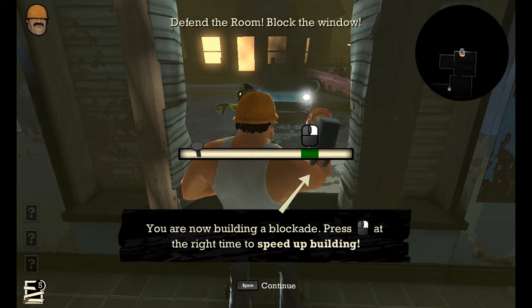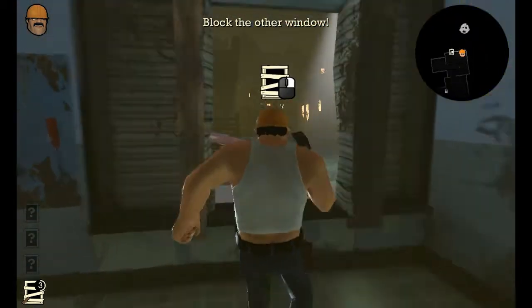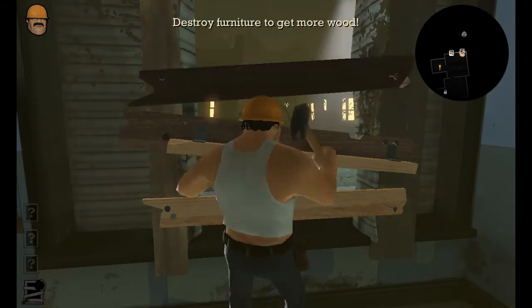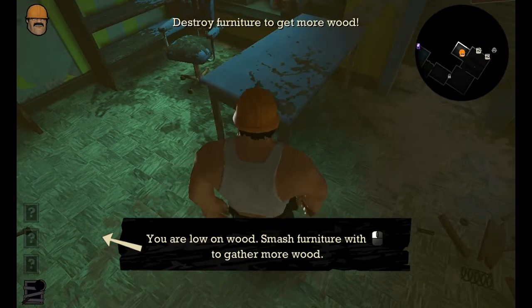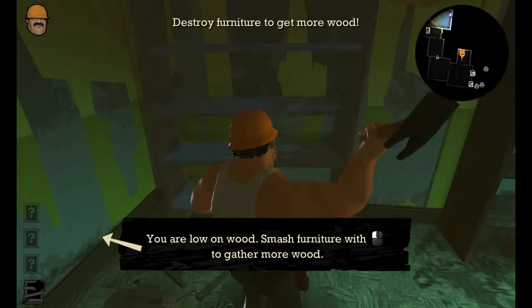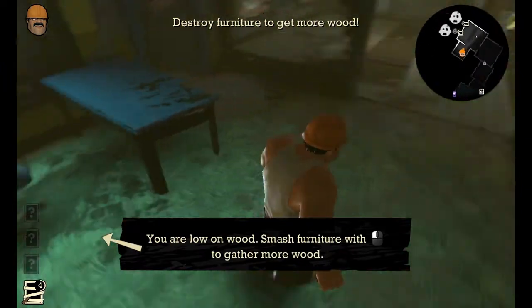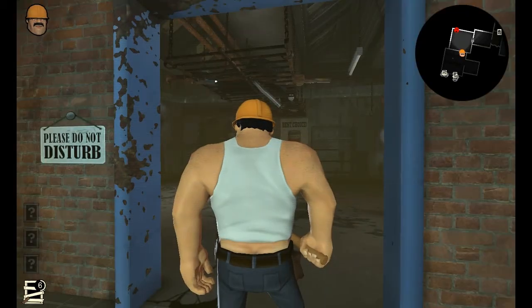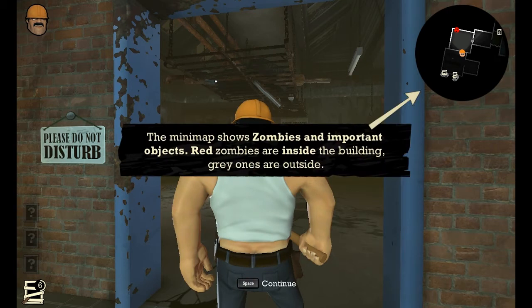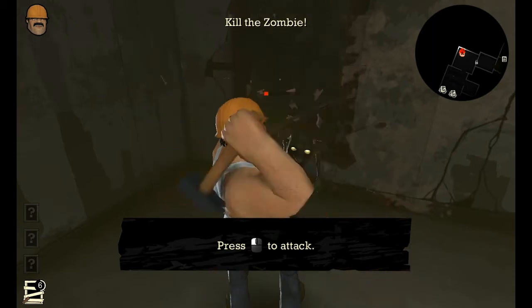You're now building a blockade. Block the other window. Yeah, here we go. You got wood. All right. Red zombies are inside the building, gray ones are outside.